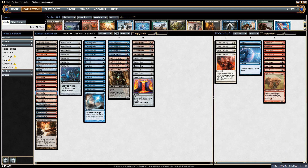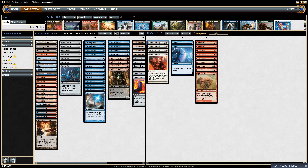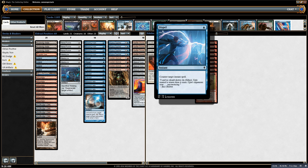Moving on to the sideboard, I have Apostle's Blessing for decks where I'm not worried about countermagic, and I can use that instead of Dispel to accomplish basically the same goal. Also, incidentally, I can give my Nettle Drone unblockable.